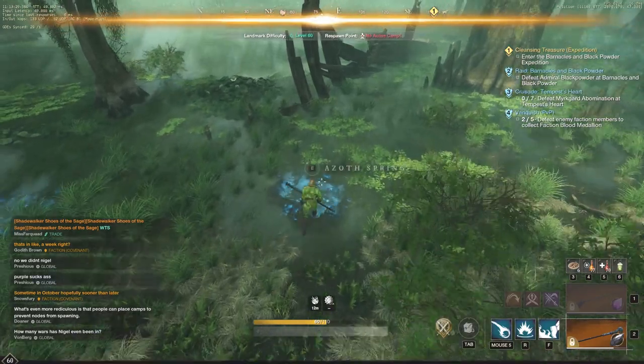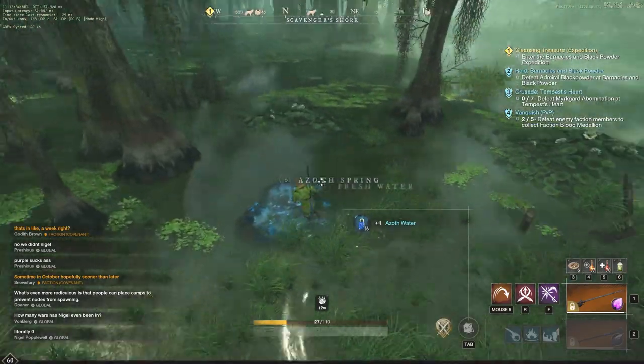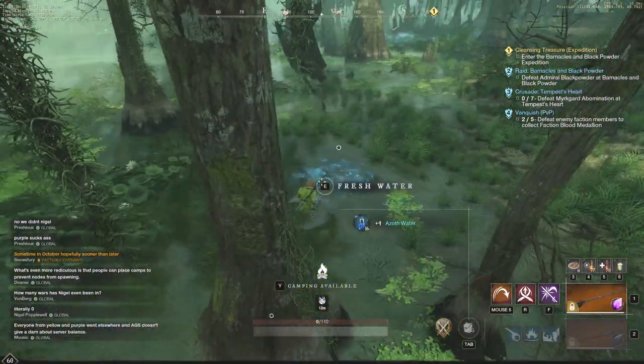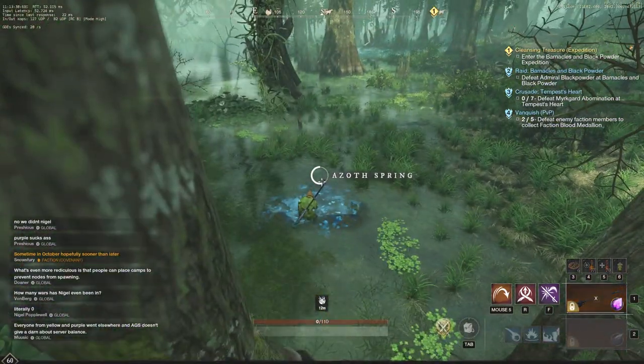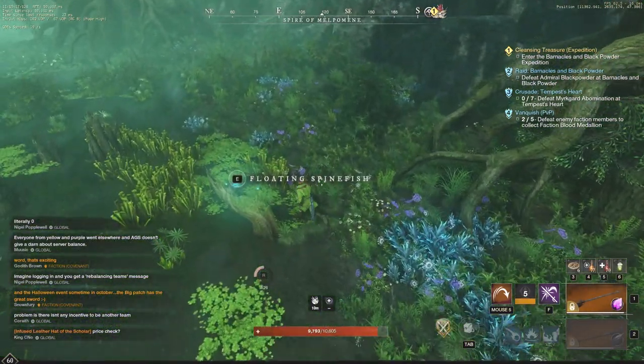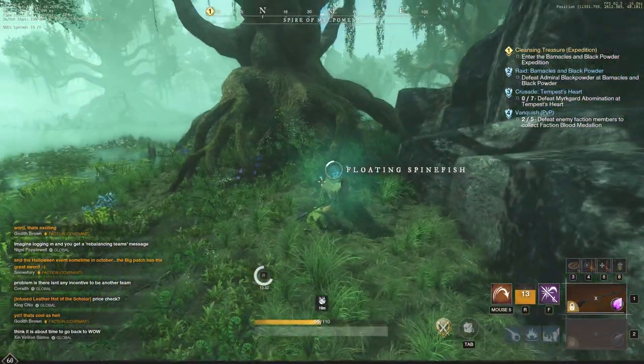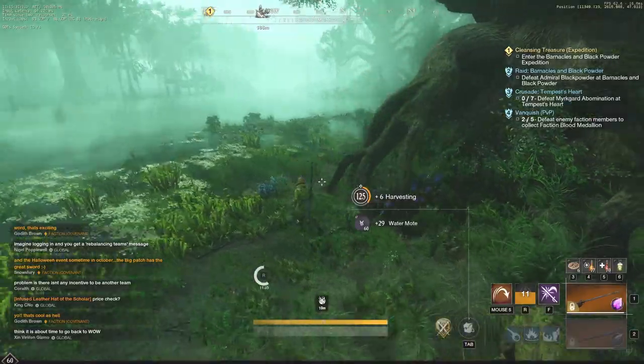To start out, we have Azoth Water at about six gold per Azoth Water on my server of Orofina. We also have Water Motes at one gold, versus Weirdwood Logs at two gold and Tangle Wisps at 1.3 gold. So you're going to have a little bit of competition here between Azoth Water and Water Motes versus Weirdwood Logs and Tangle Wisps.